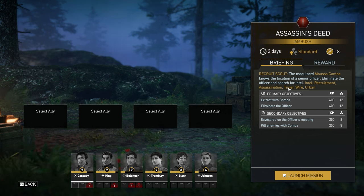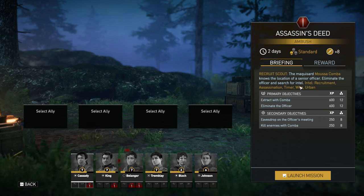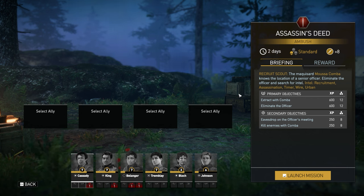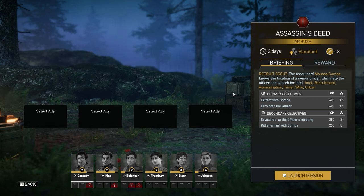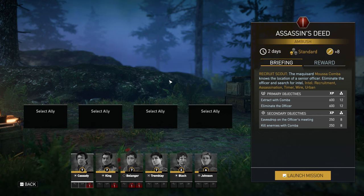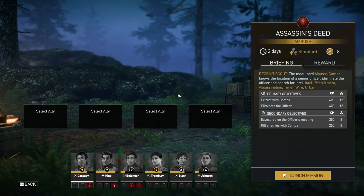There are three different types of missions in the game. Stealth missions let you sneak around and stab people in the back. The ambush mission is a mix — you start off sneaky, take enemies out silently, then it goes hot with bullets. Then there's a straight-up assault mission which is going in guns blazing.